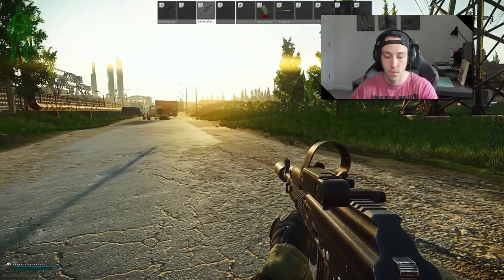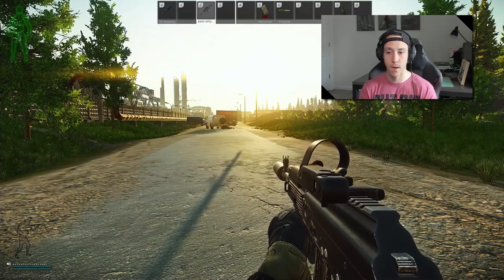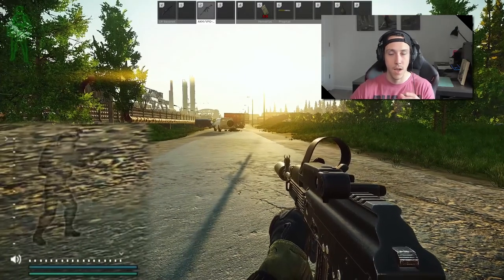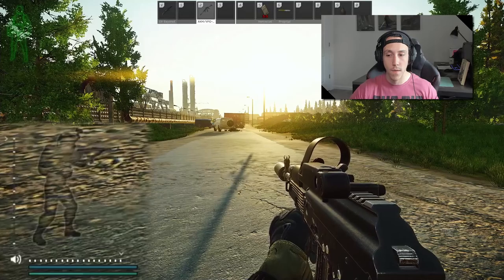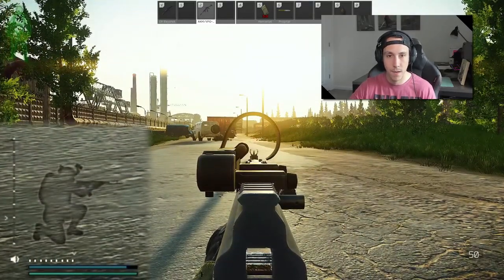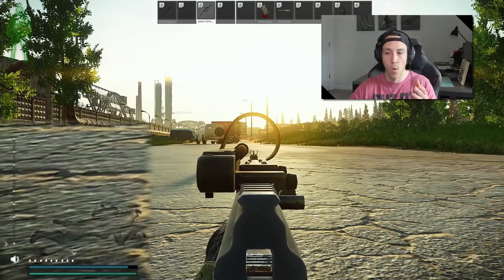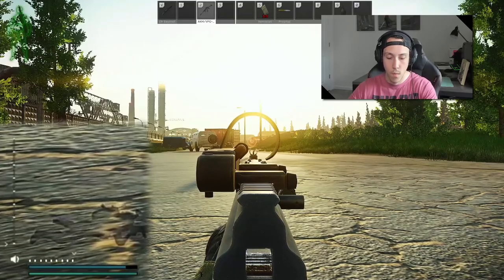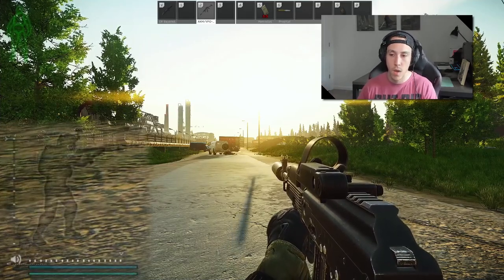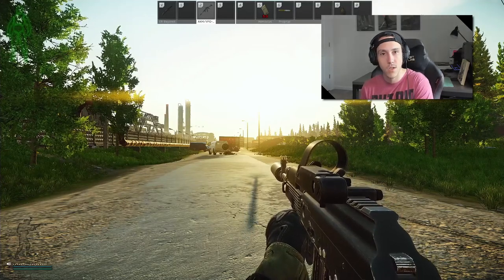That leads into the next thing Escape from Tarkov doesn't tell you about — your stamina. There are two stamina bars: your overall stamina and your arm stamina. Looking at the bottom left, you have a blue bar — that's your arm stamina. Depending on your position — standing, kneeling, or prone — it depletes at a different rate. Standing and ADS-ing depletes it fast, crouched is a little slower, and prone it's virtually not moving at all. Once it depletes to zero, you'll see an egregious swing and sway of the weapon, which you don't want in a gunfight.